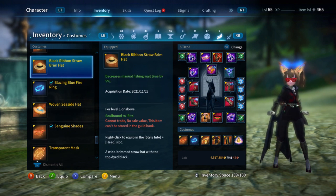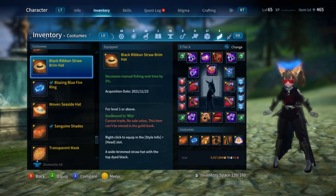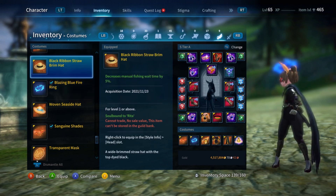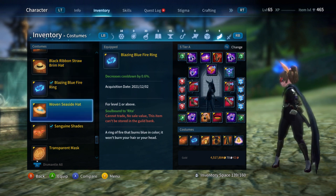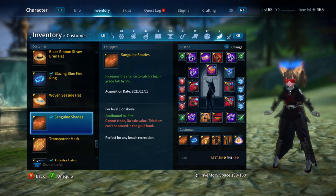Let's start off with the black ribbon straw broom hat. This has decreased manual fishing wait time by 5%. So when you're just fishing, you pretty much decrease your cooldown — just regular fishing. Really helpful for whoever likes fishing. Next, I got the sand shade, which has increased chance to catch a high gray fish by 5%. I think if you have a tier 4 fishing pole, you have a higher chance to catch a tier 5 or tier 6 fish — something higher than your fishing pole, if you're lucky enough.